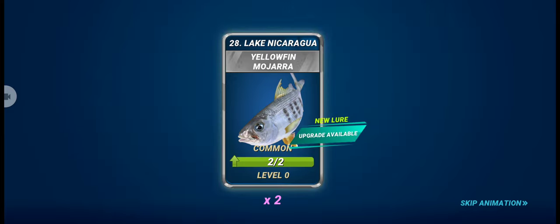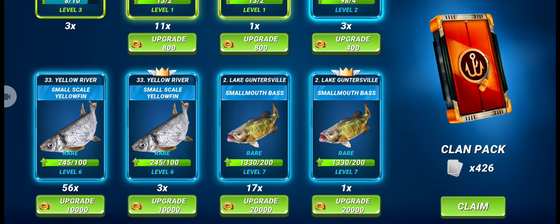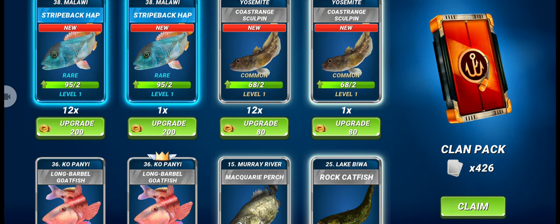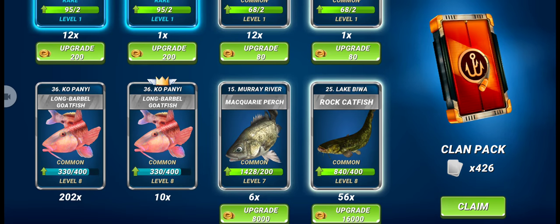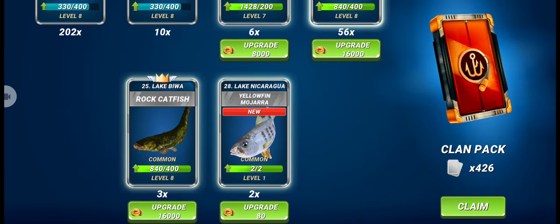As you can see, I only got two lures of this new fish — if I'm not wrong, this is the new common fish for this fishery called Yellowfin Mojarra. So in our clan pack we only got two lures of this new fish, as you can see here.